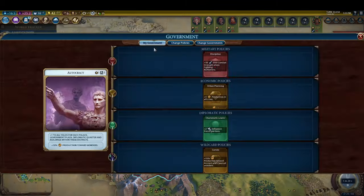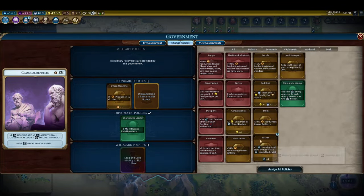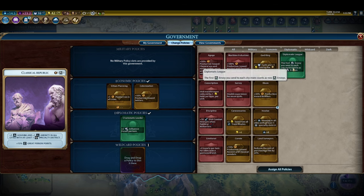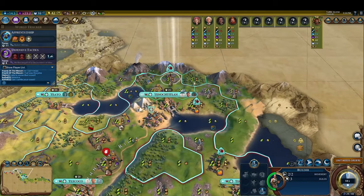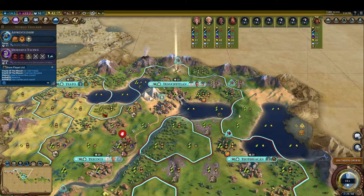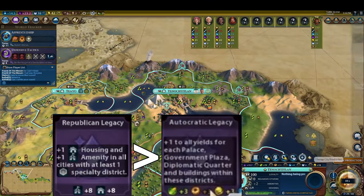Don't forget, however, that Autocracy is not the best government to stick with. Therefore, at the next possible opportunity, we switch out of Autocracy and into Classical Republic. We make sure we do this before we finish our Ancestral Hall, as the government we're in when it finishes determines which legacy policy card we'll have access to for the rest of the game. Republican Legacy is a far better card than Autocratic Legacy.